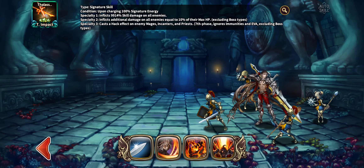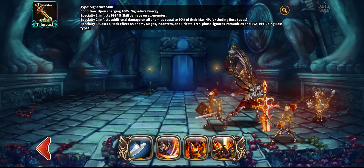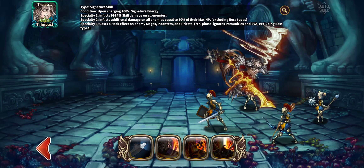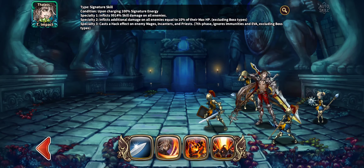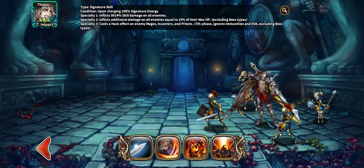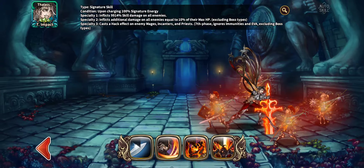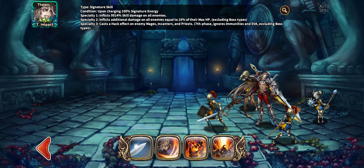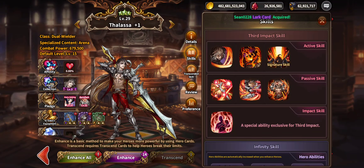His signature skill, upon charging one percent energy, specialty one inflicts 9,914 percent skill damage on all enemies. Specialty two inflicts additional damage on all enemies equal to 10 percent of their HP including bosses — even stronger since it's his ultimate. Specialty three casts a hex effect on enemy mages, enchanters, and priests, seventh phase, ignoring immunities and evasion including bosses. He does not like those specific hero types and casting that while ignoring everything is quite powerful.